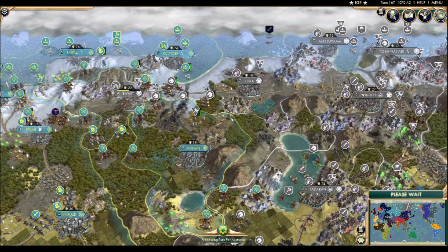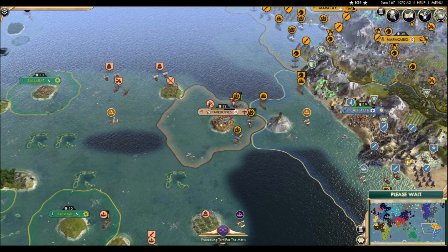Despite their successes against the powder-blue softies — the Yupik — the Shikoku front on the other side of their empire against the baby-blue meanies, Kazakhstan, is a much more dire state of affairs. Several horsemen flee from the inevitable flip of Baykit, as any continued defense of the city would be suicide at this point. We'll have to try to regroup around Tura and hold the line there.